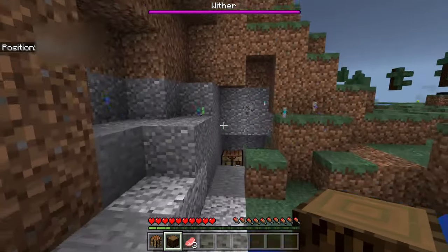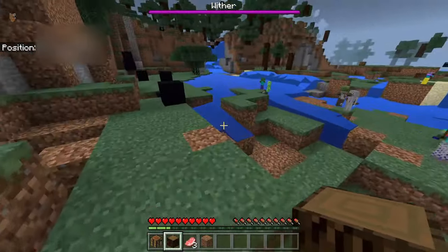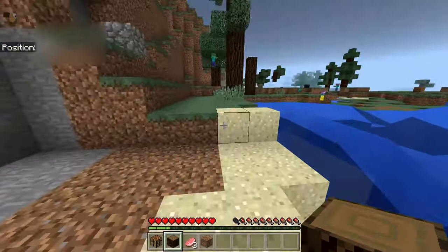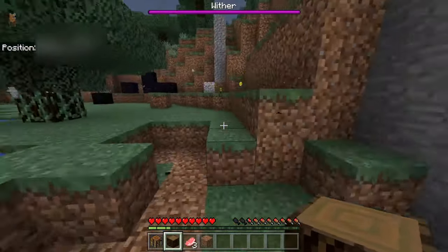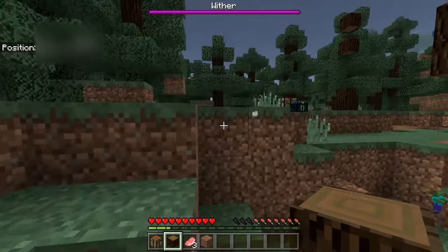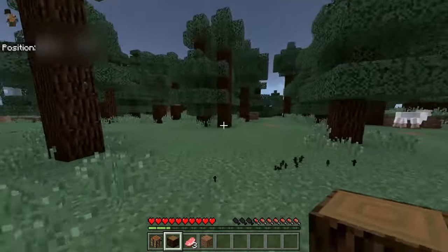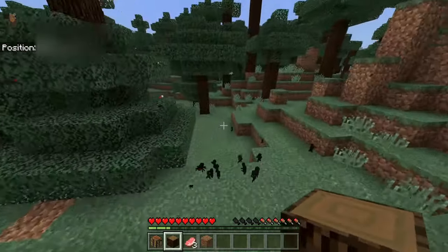There's a wither — that can ruin everything. I could run away from that wither, but it can ruin everything. Also, if you wonder what my skin is, it's a Star Wars skin. It makes the skin appear way smaller than it actually is, but the hitbox is the same. Got to get away from the spawn area. I'm not using anything in my ender chest — you can't use your ender chest or anything in your ender chest. So I've got to keep heading away from spawn.